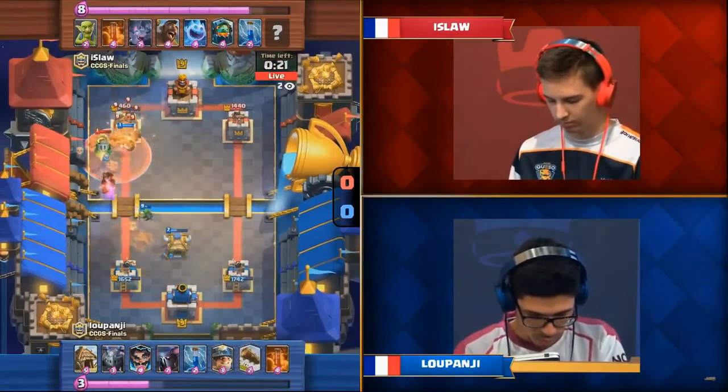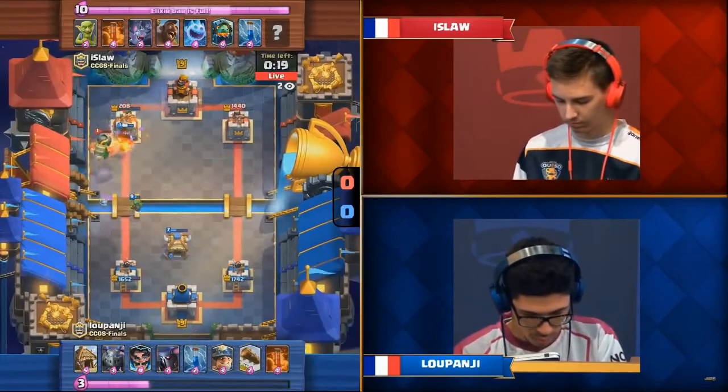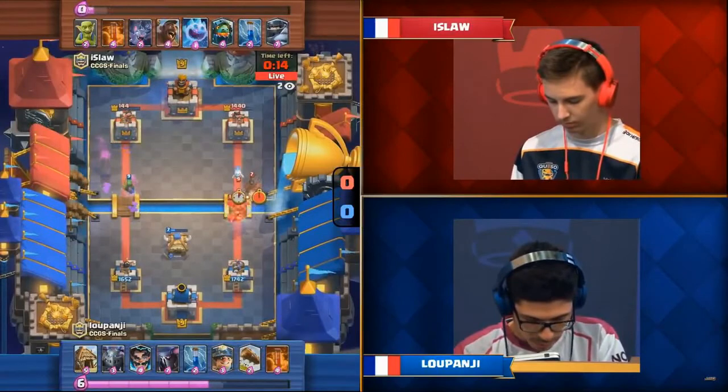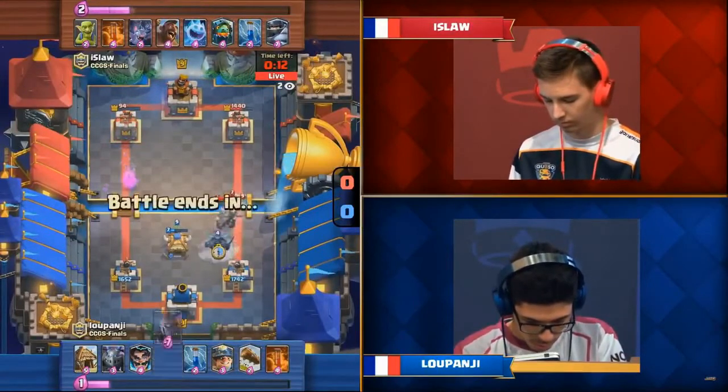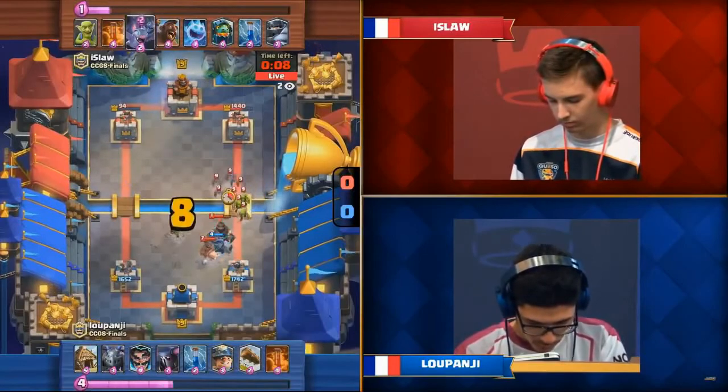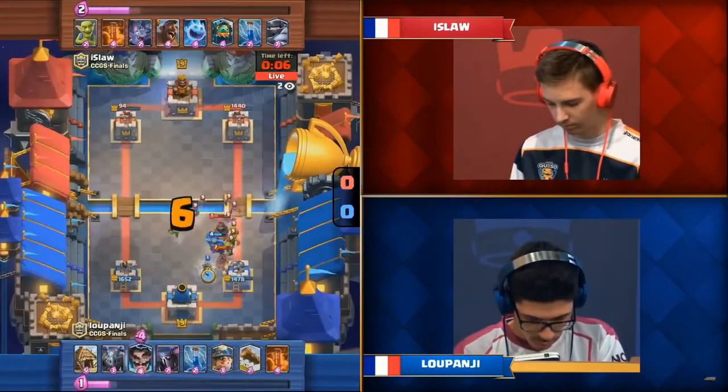The thing about this Miner Poison deck that Luponji is playing is that you can never stop it. You can shut down the Spear Goblins every once in a while, but the Miner is really hard to predict — he almost always goes straight for the tower, and the Poison is easy, reliable damage. The dangerous thing here is that the Hog Rider has that Mega Knight distracting for him.